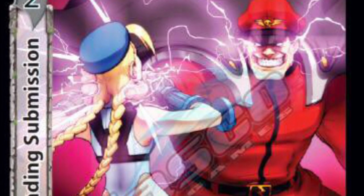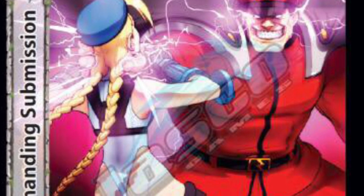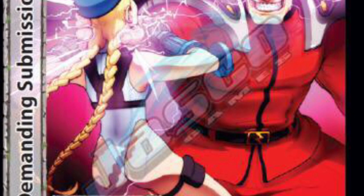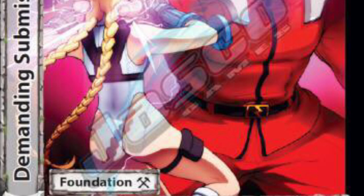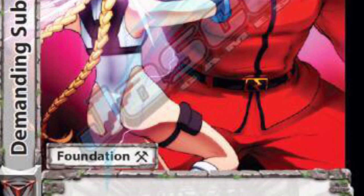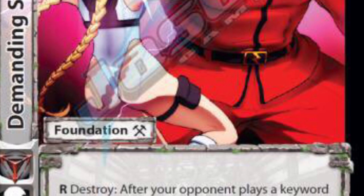Hey guys, Chris here with another Rockford CCG UFS minute. With 7th Cross coming out in the last week or so, we have this new keyword rating thingamajig called Gauge. Gauge X allows you to stack a character if you've dealt damage greater or equal to that number. So can I drop a couple cards here to help you fight against the Gauge keyword.